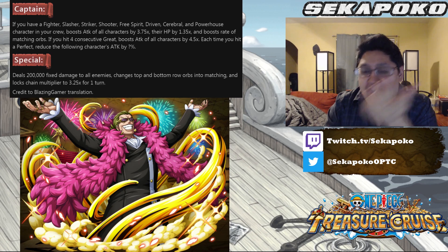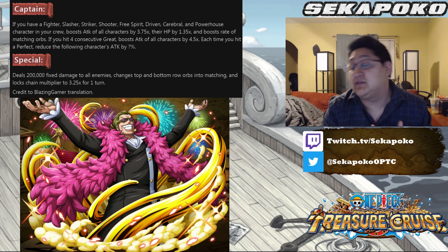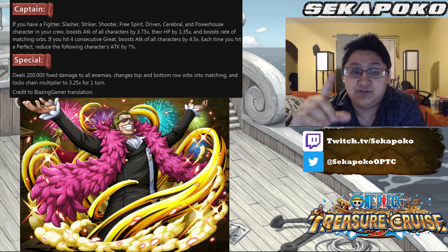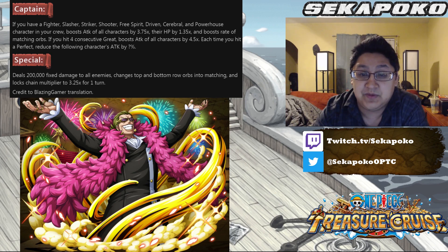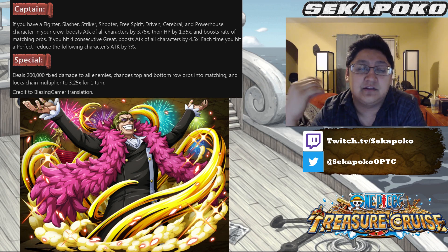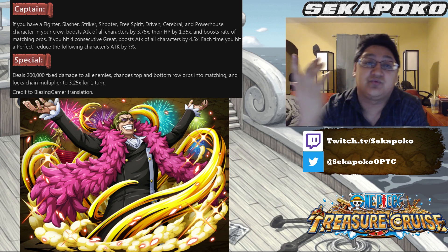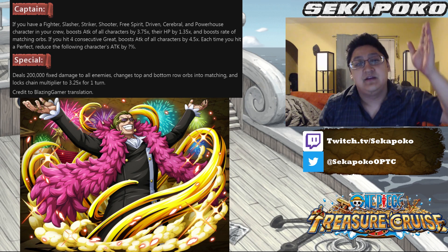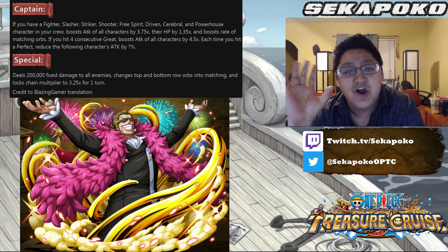That actually works really well with his special ability. His special ability is 200,000 fixed damage to all enemies, change top row and bottom row into matching orbs — there's probably some unit in his batch that handles the middle row. And then it's going to lock the chain multiplier at 3.25 for one turn, which is the highest chain lock in the entire game. This works really well with his captain ability because on a great, great, great, great, perfect, perfect chain, you'll have that 3.25 multiplier and a 4.5 times multiplier on the last hit. Very interesting.